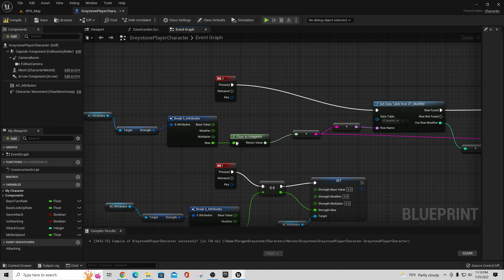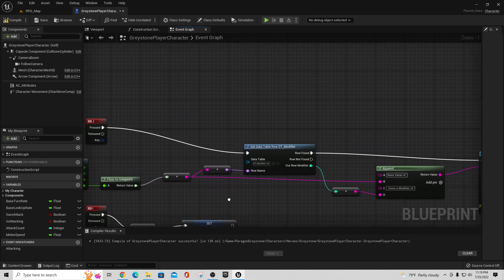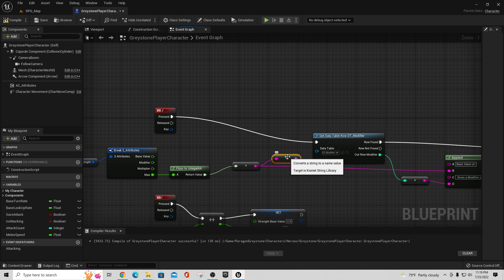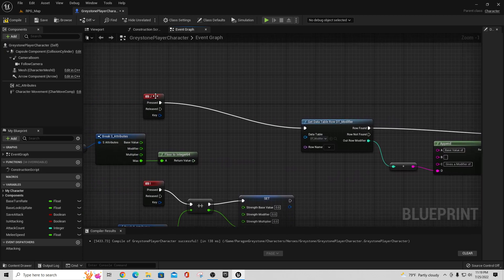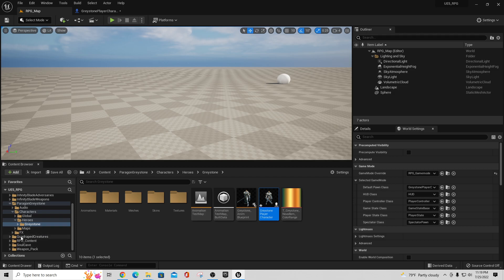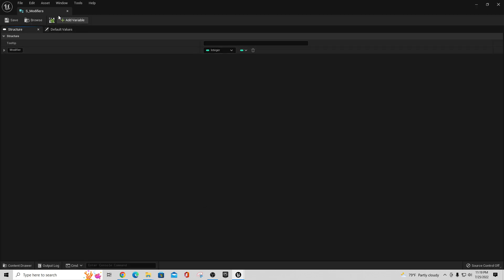What I'm doing here to fix that temporarily is getting the floor of this, taking that and converting it into an integer — 'floor to integer 64' — and then coming off of here. What this node does: pull this out into the string value. I have a setup where pressing J goes and gets the data table row from dt_modifier, and this row name is our row from the RPG map. In the modifiers table we have that modifier, and in the data table itself we just have row name.